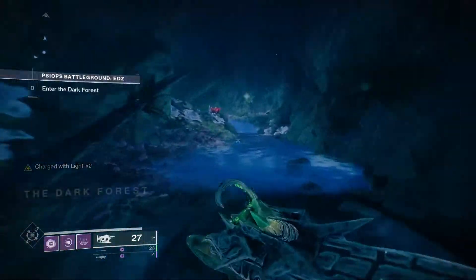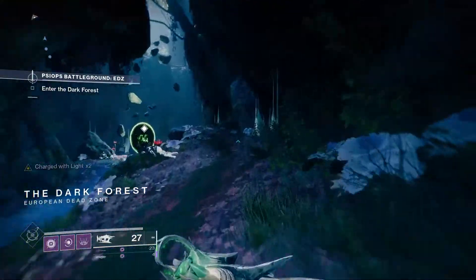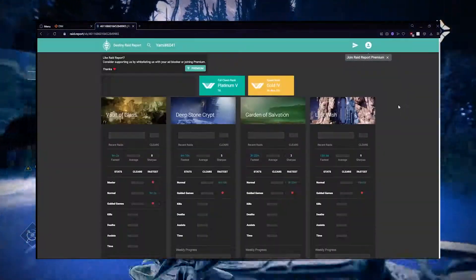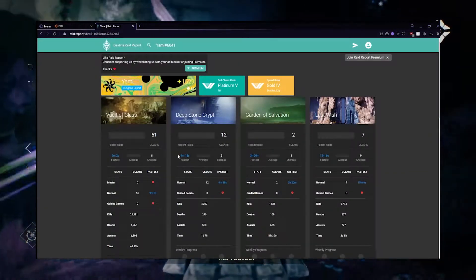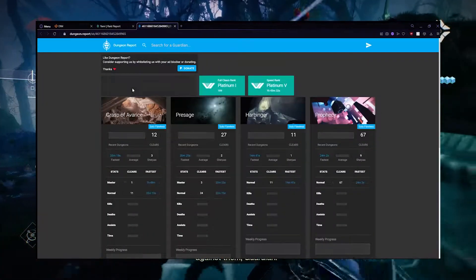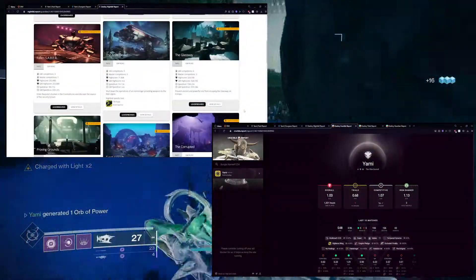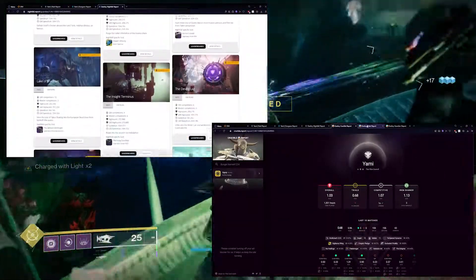Now let's talk about stat tracker services. These are places where you can go, enter someone's Bungie username — usually your own — and view a plethora of stats and statistics about their guardian and accomplishments. First up, Raid and Dungeon Report. These are essentially two sides of the same coin, letting you track your raid and dungeon completions: if you went flawless, when you cleared, how long it took, how many kills, how many deaths, and all kinds of neat stuff. There is usually a report-like service for almost each piece of content in the game — Nightfall Report, Crucible Report, Trials Report, and Guardian Report are four more services that do the same thing for their respective content and are incredibly useful.